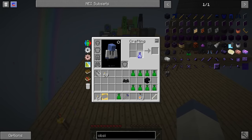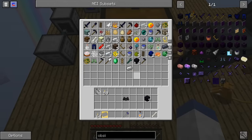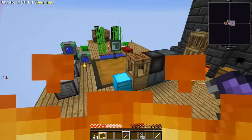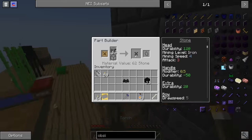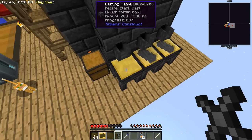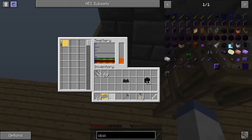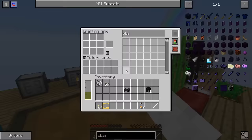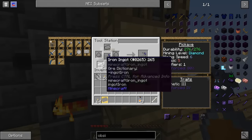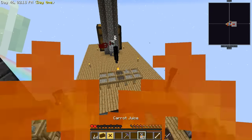I can't believe we're one obsidian short — that makes Jevin sad. Hopefully I get it from this bag then — got it, there we go! All right, so one last thing: I have to resmelt that cast. Hopefully that wasn't my last piece of gold. I can probably use the blank cast for that. Put that in there, and then I need to repair this — I've probably got plenty of iron over here. Put that there. Okay, so that's fully repaired.